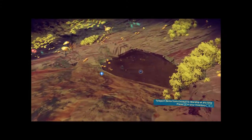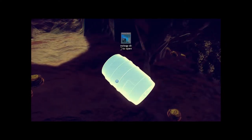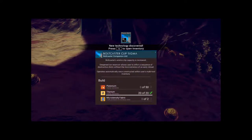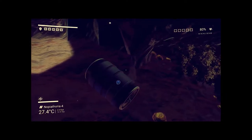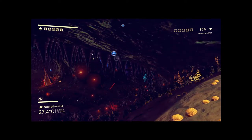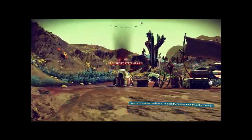We're here, as I said, trying to continue building the ship. Oh lookie lookie! Okay, bolt caster ammo clip. What else do we have around here? I don't know.